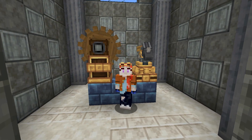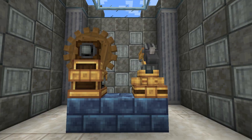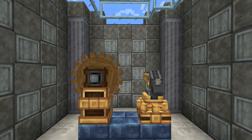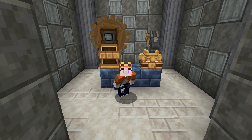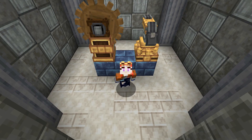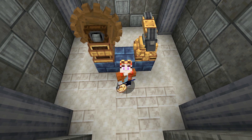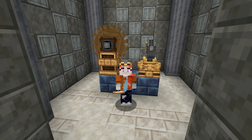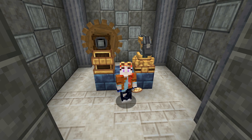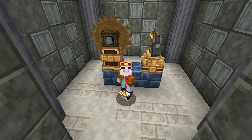Hello everyone and welcome to another tutorial for the Create mod in Minecraft. Now these two contraptions are probably two of the most useful devices in the entirety of the mod. They're really annoying to make because they use precision mechanisms, which you have to make using a whole contraption just for them, and you're probably only going to need about 10 of them in your whole world. Luckily, we can use exactly the same device to make train tracks.